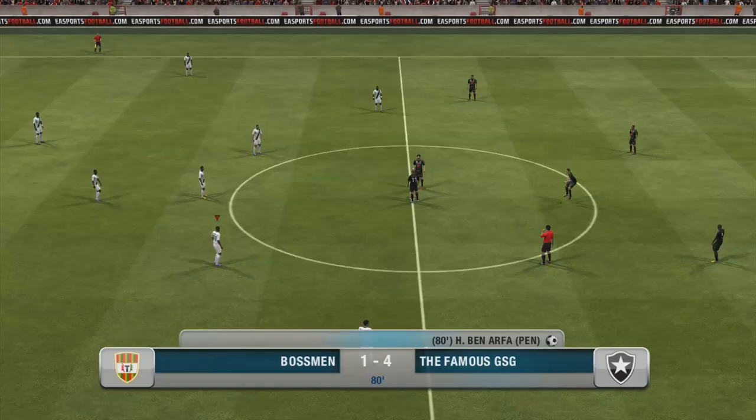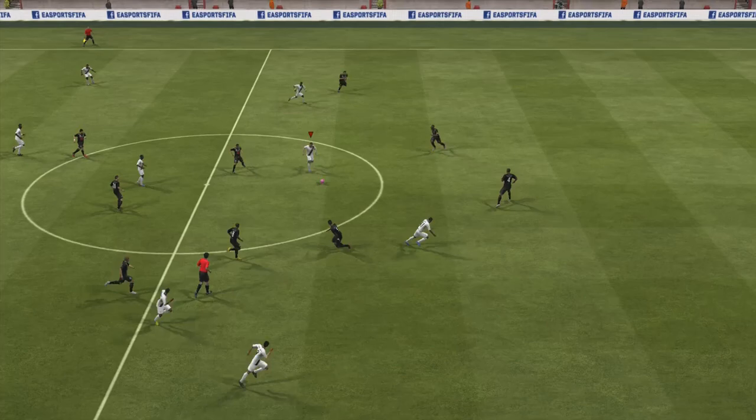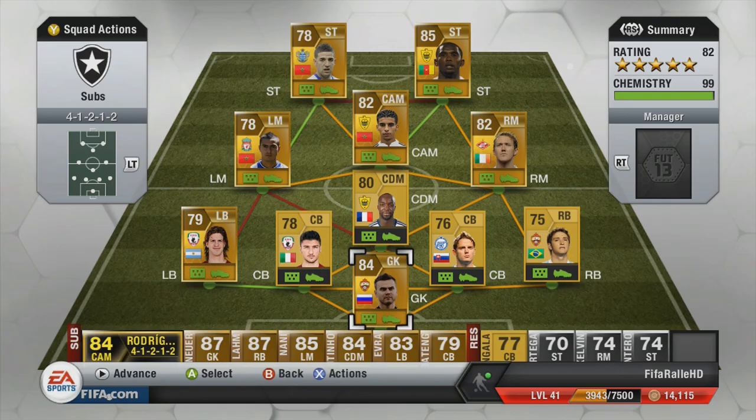Straight from the kickoff I manage to pick the ball up and go on a counter attack. We play a 1-2, through on goal with Remi. We go with a little fake shot, ball roll over, reverse step over, past the keeper — and that is 5-1. That's how the game ends as well, and I move on into the semi-finals of the tournament, getting a little bit closer to that trophy money.